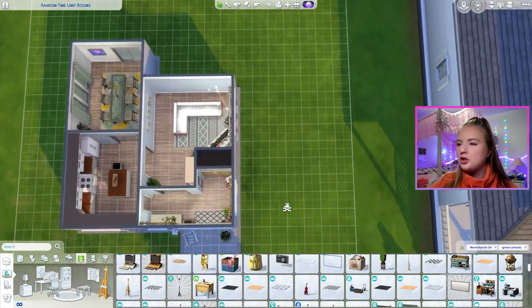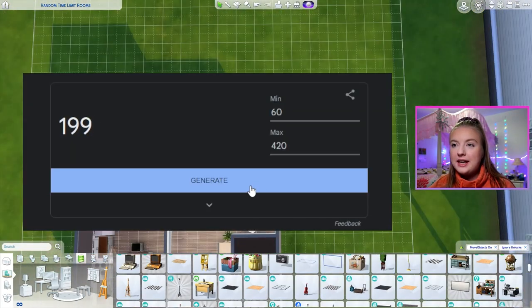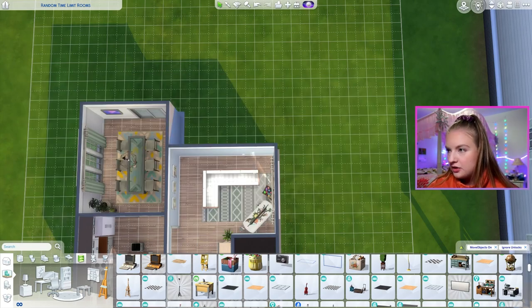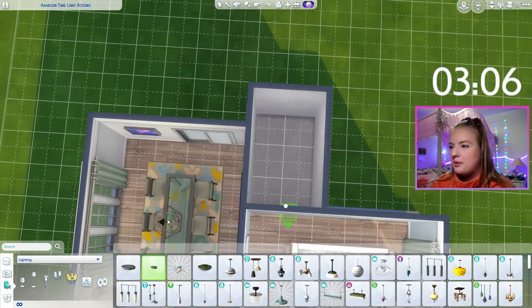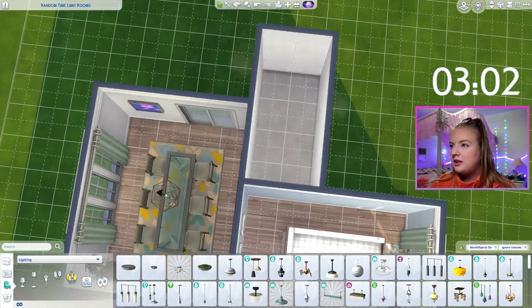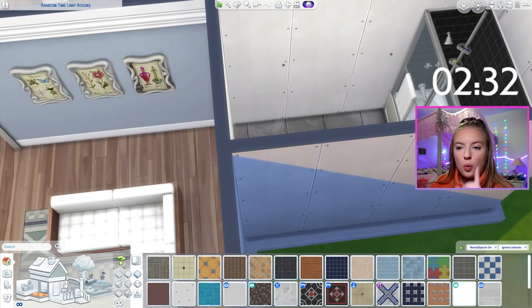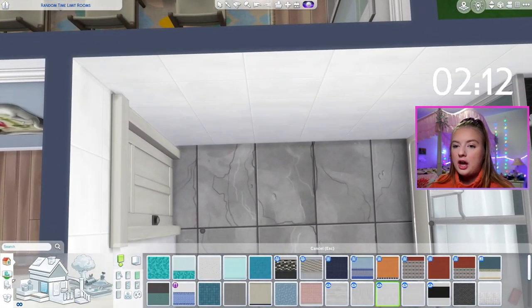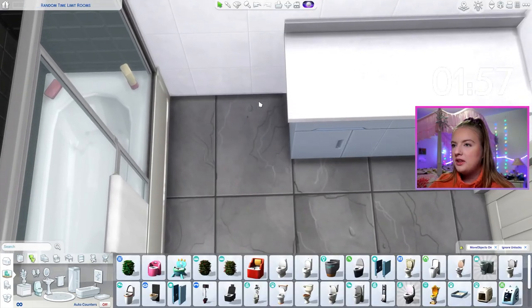This is going to be a bathroom. This is going to be a bedroom. And then I think I want to do another bedroom right here. For our bathroom, we are going to get 199 seconds — just over three minutes, so that should not be the worst. Three, two, one. My game is like frozen — that's not good. If this is going to be the only bathroom in the house though, should it be at least a little longer? I think the shower tub combo. We don't even have a door. I have forgotten the door in time limit challenges before, like not even just for a room — I've forgotten it for the whole house.